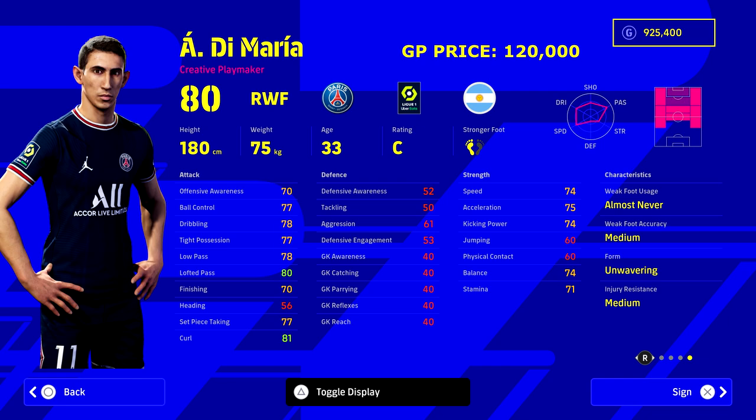Next up we've got Di Maria. He always seems to be one of the best players in PES and now eFootball games. He has amazing form, amazing player skills, and amazing player ID in terms of his animations, movement set, and all that. His low center of gravity is really nice - the way he dribbles. For 120,000 GP, literally all his stats are in the mid 70s that you can boost up as needed. He doesn't need finishing boosted so he's a beast as well.